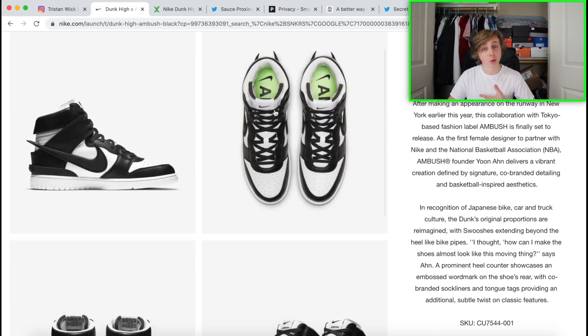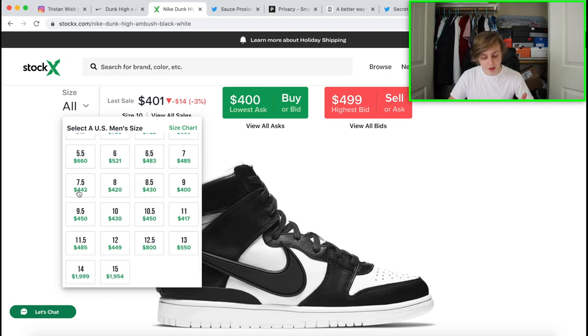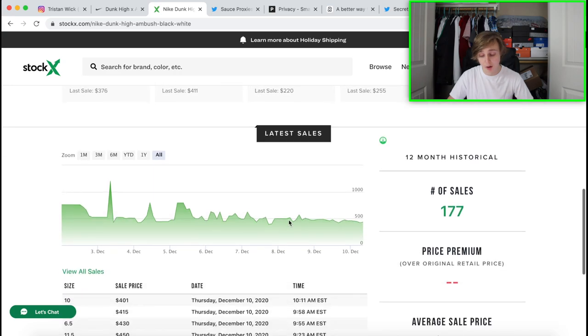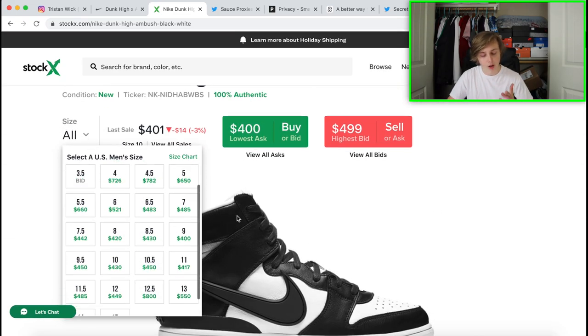Here's what they're going for right now — a really good amount right before the drop. Ambush collabs with Nike usually do well. In sizes eight through twelve it's kind of going for around $400 to $450. This colorway also has around 170 sales already, so you can see it's pretty consistent. Once they all drop through raffles and SNKRS, I'm thinking these will stay strong.